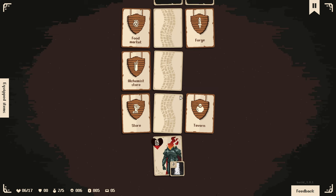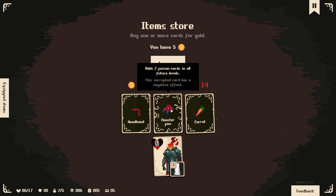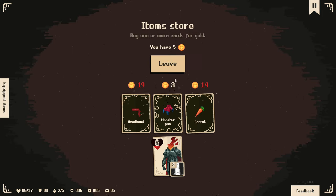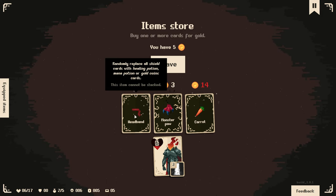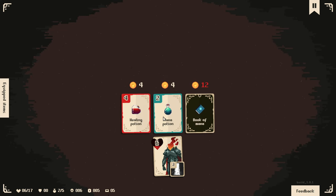This is unfortunate because this is a place with lots of stores we can go to, but we have no money left. We have a choice - if I go to the tavern, I cannot go to the alchemist store. I think I'm going to go for the store. We can afford the monster pall, which is a corrupted item that adds two poison cards in all future levels - poison can actually be beneficial, but I have no reason to buy this. Another item gives plus one to healing potion cards and minus one to shield cards. Let's check out the alchemist store as well.